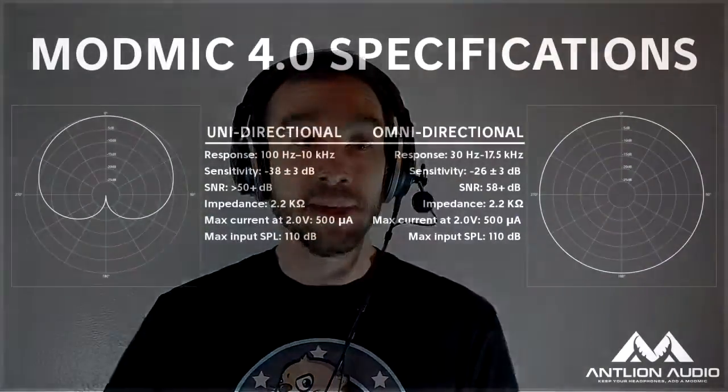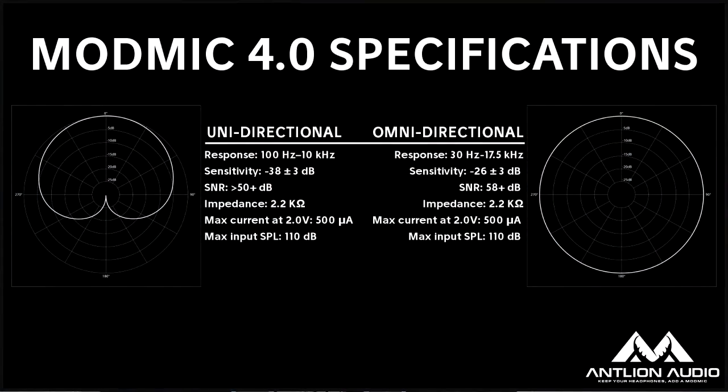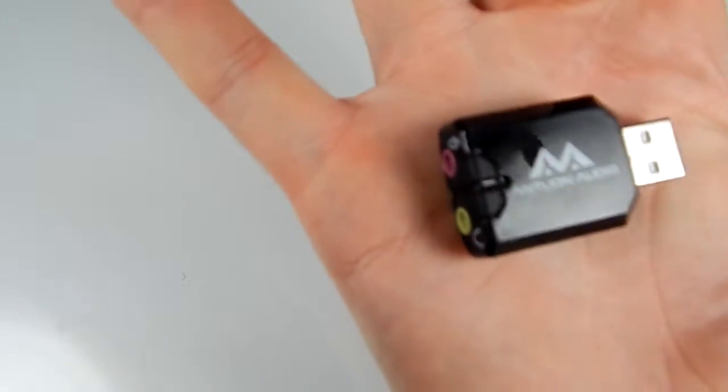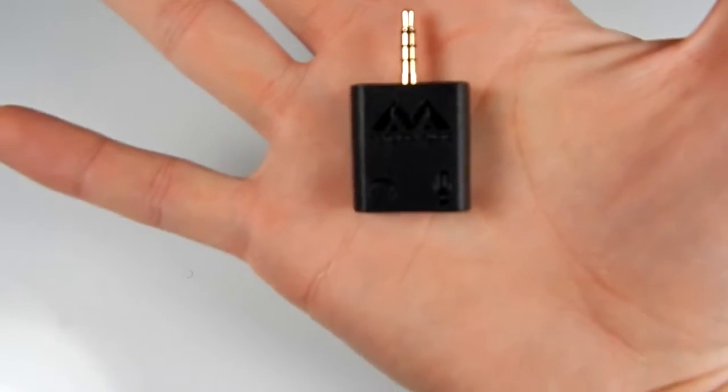It does have a max SPL of 110 dB, so you can get fairly loud without clipping — great for when you yell at your teammates. It comes with a 3.5 mm TRS gold-plated jack that works well with Windows and Linux. It works with Mac but you'll need an additional USB adapter from their site. You can also use it with the PlayStation 4, Xbox One, and Wii U, but you'll need a Y-adapter with a TRRS to CTIA adapter.